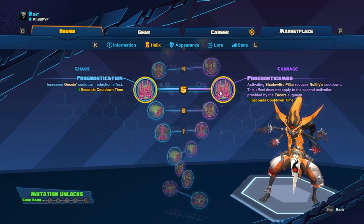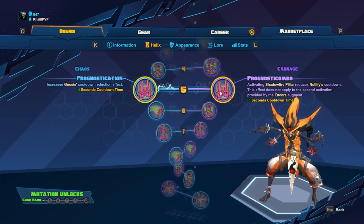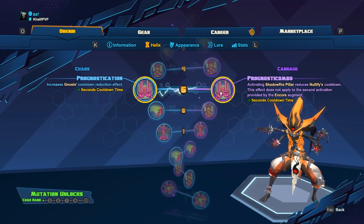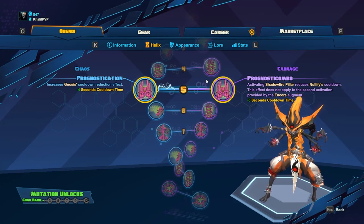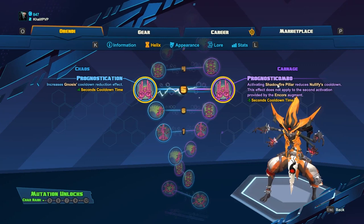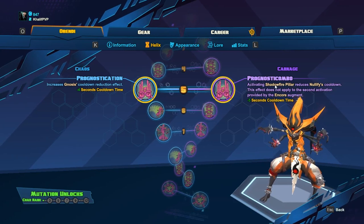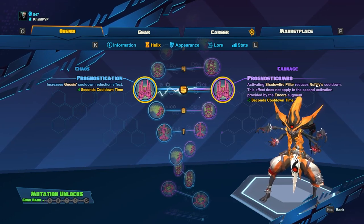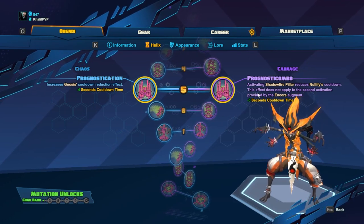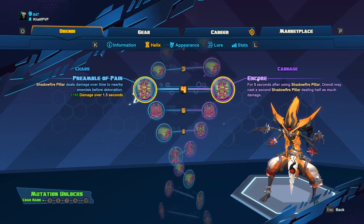For level five, Procrastination or Prognosticate Combo — Prognosticate Combo increases the Gnosis cooldown effect by four seconds when activating Shadow Pillar. I go with this carnage route largely because it creates a flip-flop: you use Nullify to reduce Shadow Pillar's cooldown, and then Shadow Pillar reduces Nullify's cooldown. Since we didn't pick Encore, we don't get any negative consequences from that interaction.